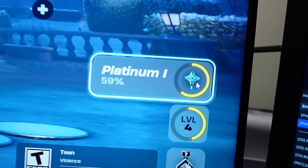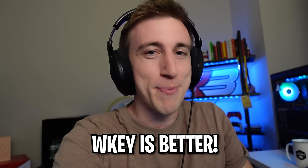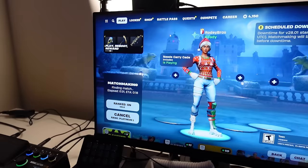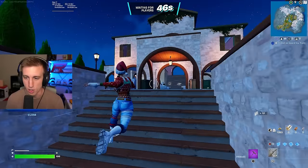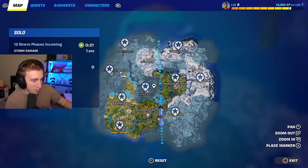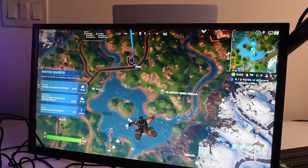We're hopping into ranked just to show you — we're at 59% on Platinum 1 on this PC, and 44% on this one. We're going to be camping on this PC and W-keying on this PC. My bold prediction: I think we're going to hit Diamond quicker W-keying than camping — put your votes down below. It is 6:47 PM when we're starting this, and we're going to be tracking how long this actually takes. On this account we have to W-key; on the other account we're literally just going to camp. The strategy is going to be to land in a bush.